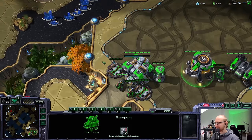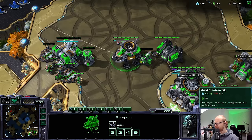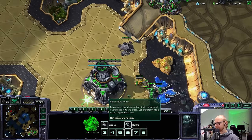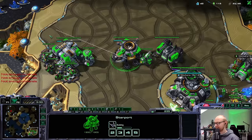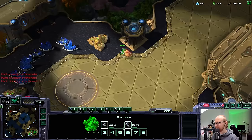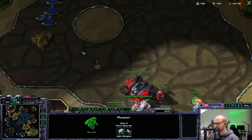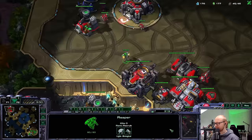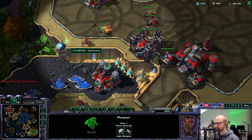I wonder mostly how the Raven is going to pan out. They build a little faster — I think they used to take 43 seconds like the Banshee, so now they build nine seconds faster. They have a weaker auto turret, weaker everything — I think every ability was nerfed a little bit. Basically it's just a weaker Raven that builds faster and is 50 gas cheaper. That's pretty much what it is.